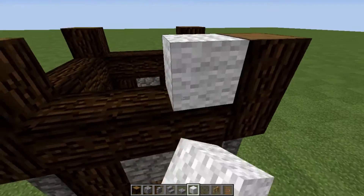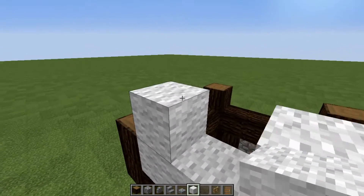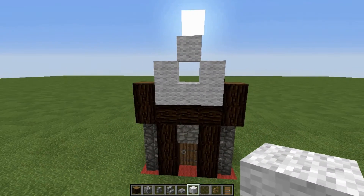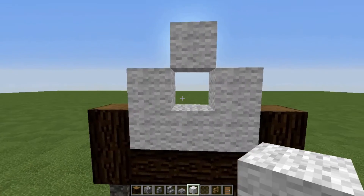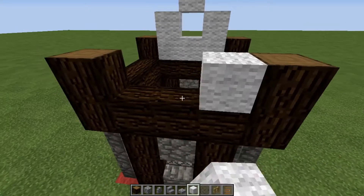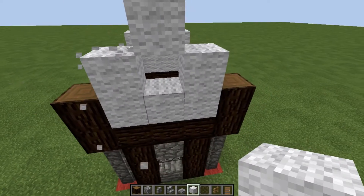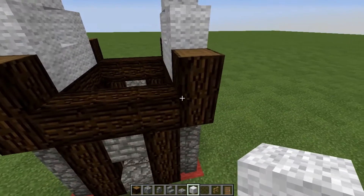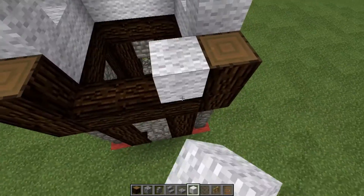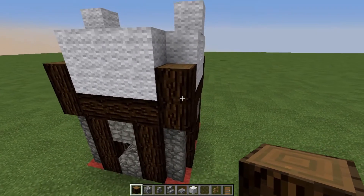Let's take our white wool and make our shape. We're going to go across the bottom like that three, fill that in, go on the side like that, leave the middle blank, and then put one on top. That's the shape you need — three on the bottom, one on each side with the middle missing for your window, and one on the top. Do that on the back side as well. On the sides, just go one, two, three, four, five, six — easy.